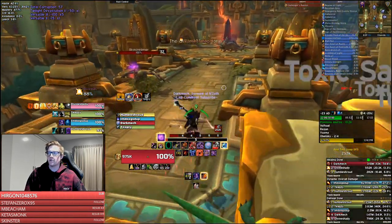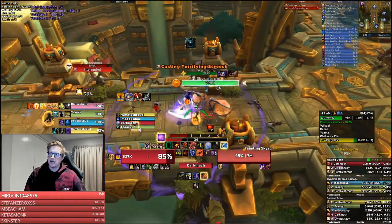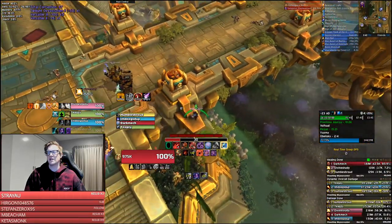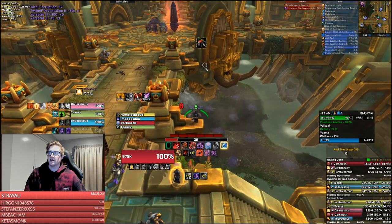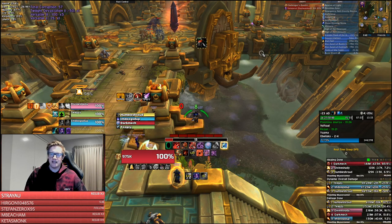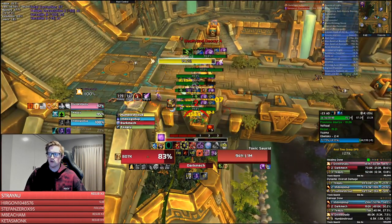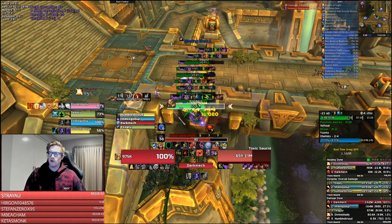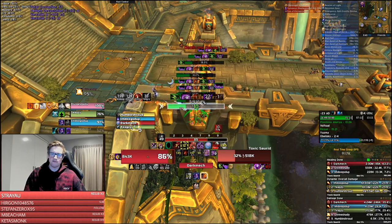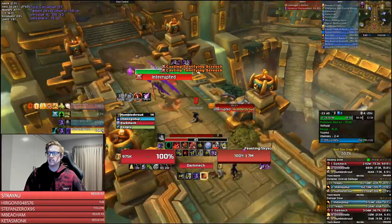On bolstering weeks you can still pull three Skyscreamers for a solid three-target pull — hunters in the group will love that. The rogue will tricks me, then go sap and blind the Skyscreamers and double-snap the swords from all the way over there. The reason this is specific to bolstering is that Blind will still bolster targets in range. If it weren't bolstering week, you'd just do this coming down from Volcar and double-snap swords and Skyscreamers together.